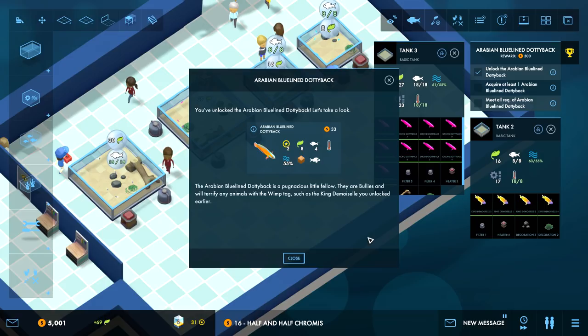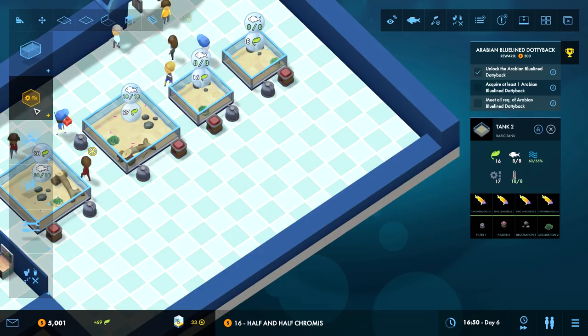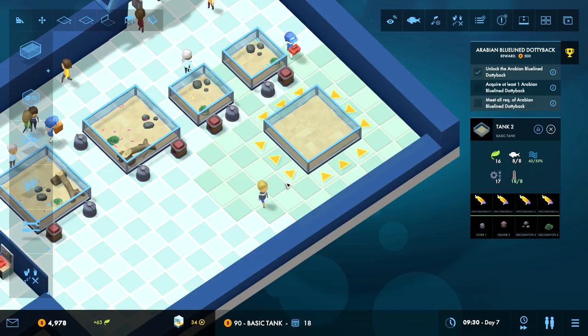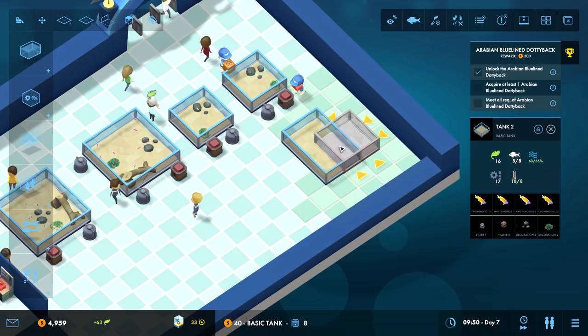The Arabian Blue-Lined Dottyback is a pugnacious little fellow - they're bullies and will terrify any animal with a wimp tag, such as the King Demoiselle I unlocked earlier. I'm wondering if the game will give me a reason to mix fish, because so far I just don't have a reason. Can I do a long tank? If you want to go all in on size you can expand it outward, or you can do it long. Let's do a long one.